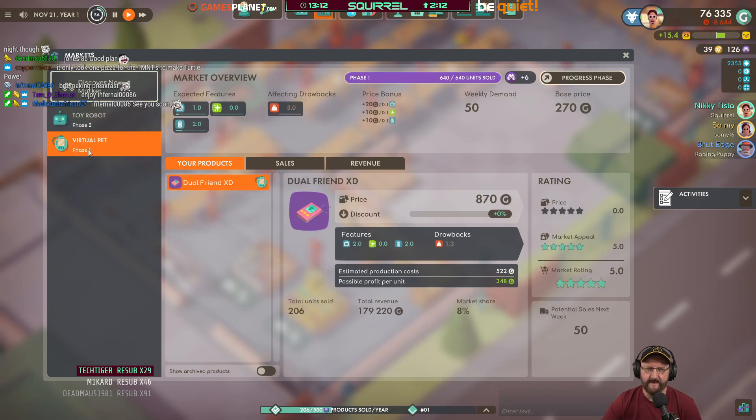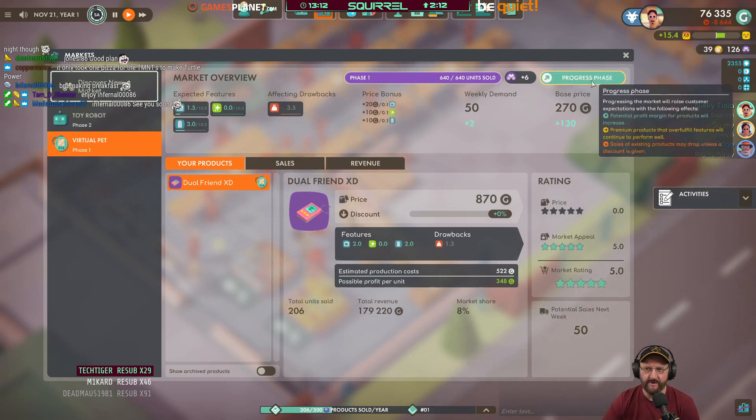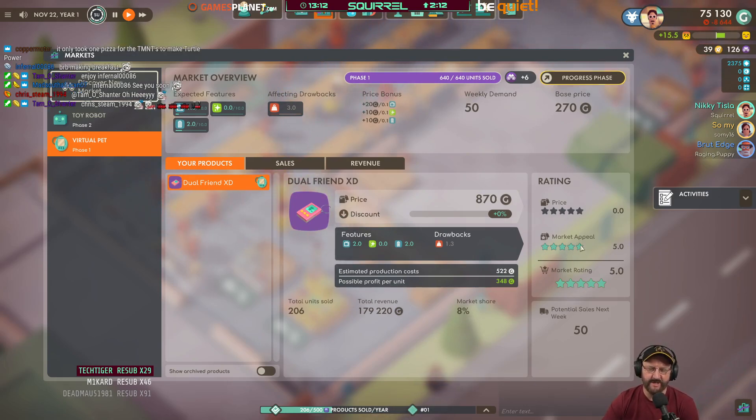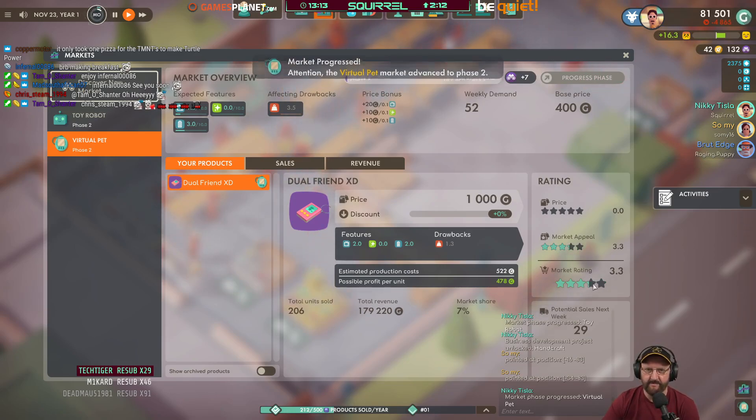So if you click on the virtual pet, we have completed phase one of virtual pet, which means we're not getting any bonus anymore in those discovery points. If I click on Progress Phase now, what it will do is it goes to the next phase, but the current product that we're making will drop down in market rating. So they'll start to lose their appeal, and the expectation is that you'll make a better one. So if I click that now, it drops from five-star market to 3.3.